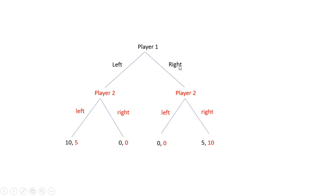Here's a sequential move game. Player 1 starts the game up here at this node, and Player 1 can play left. The game would end up over here where Player 2 could play left or right. If Player 2 plays left, Player 1 gets a payoff of 10 and Player 2 gets a payoff of 5, where bigger numbers are better. If Player 2 were to play right, Player 2 would get 0 and Player 1 would get 0.